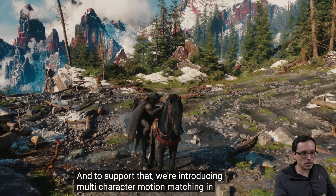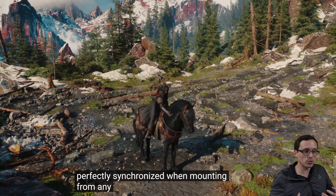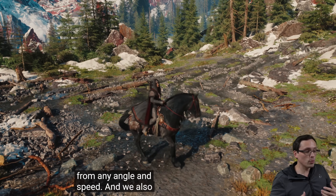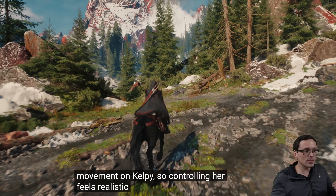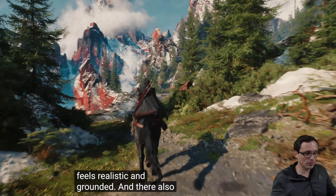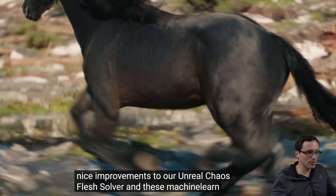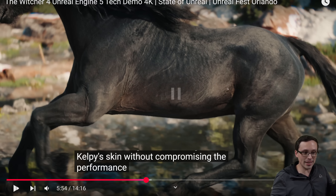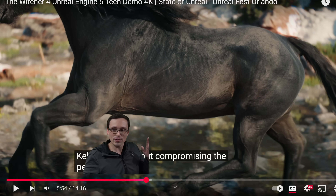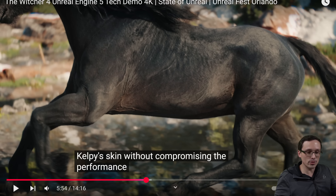One thing they're showing here is animations looking very natural getting onto the horse, and the horse itself has actual muscles being rendered underneath it, which is really cool. But I'm also looking at things in the background - signs that this is actually running in real time on a PlayStation 5. For example, the reflections are not super high resolution RT reflections. They're trying to show the horse and it looks great, but looking at the reflections in the background, nothing here is necessarily mind-blowing.